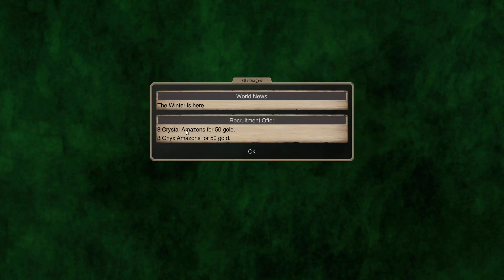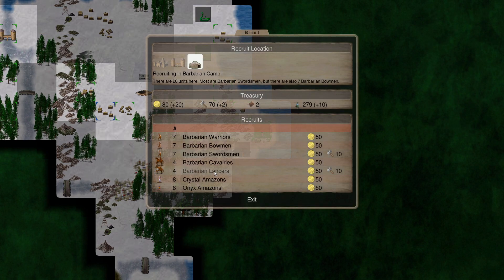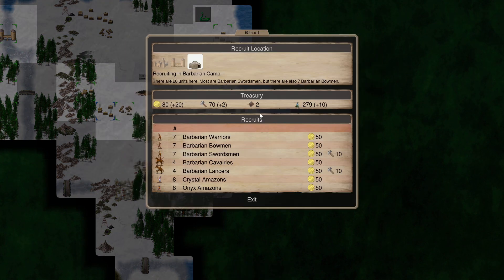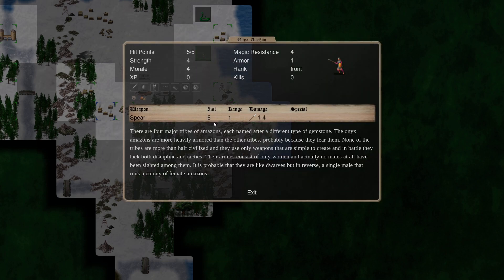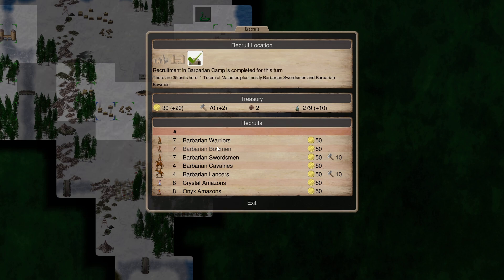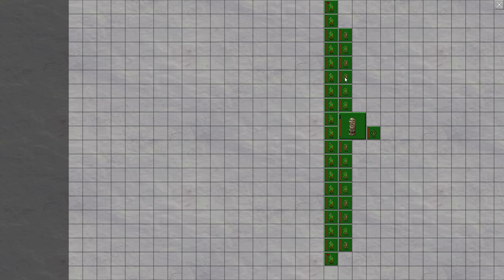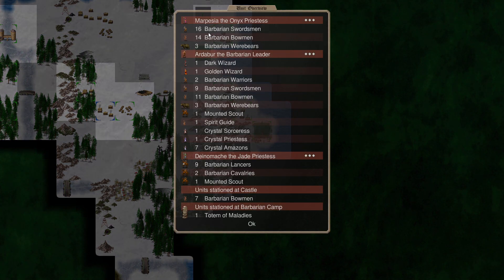We can get 8 Crystal Amazons or 8 Onyx Amazons for 50. Crystal has a bow, one to three. Onyx has a spear — we don't want those. I'm thinking about getting more Bowmen here at the camp and then heading out. Let's not forget to give those Bowmen to Marpecia. Now she will have 16 Bowmen, 14 Swordsmen, 14 Bowmen, and 3 Werebears. That's going to have to do.